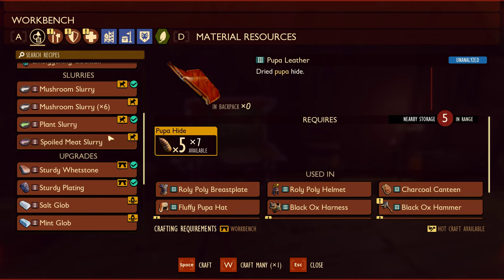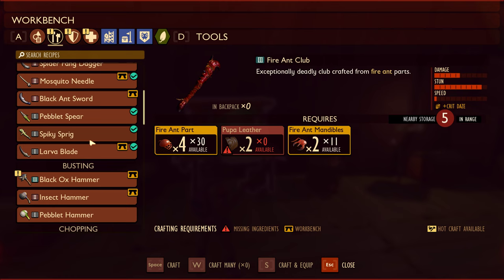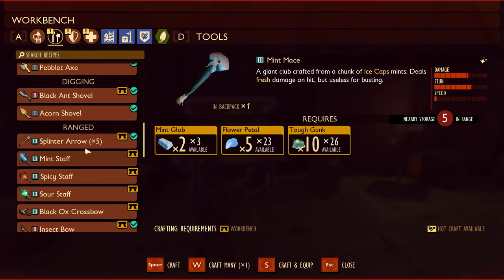Come on baby, give us the good stuff. Pupa leather — yeah. Fire ant club, look at the stun on that plus crit. Thank god... we need two pupa leather and we don't have enough. You're actually kidding me — I needed more pupa parts.